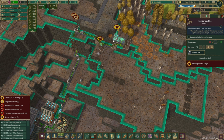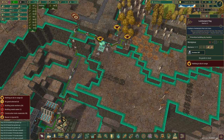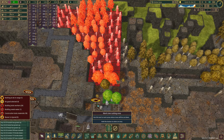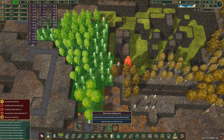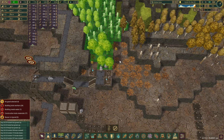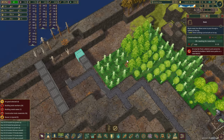Do we have the stairs now? Yes we do. That means we can get even more logs from this area. There is a ton of it here. It's not going to last for very long, that's for sure, but I think it's more than what we need right now.